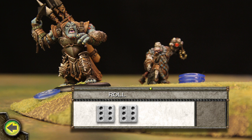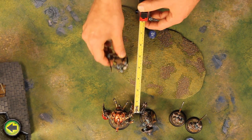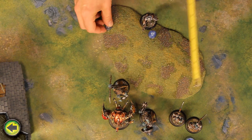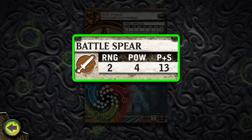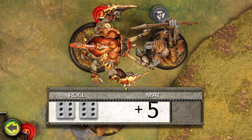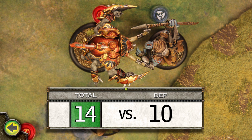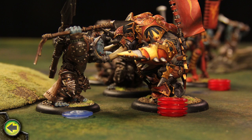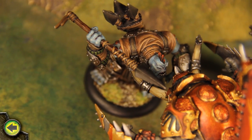To make a threshold check for the impaler, I add the warbeast's single fury point to the roll, resulting in a check of 11. Since the roll is greater than the impaler's threshold of 9, the warbeast frenzies. Because it is the closest model in its line of sight, the impaler charges the Titan Gladiator. The impaler makes its charge attack with its only melee weapon, its battle spear. Because the troll is frenzied, the attack roll is automatically boosted. The attack hits, and because the impaler charged at least 3 inches, the damage roll is also boosted. The attack causes 4 damage to the gladiator. Once it is frenzied, I choose to remove the fury point on it.